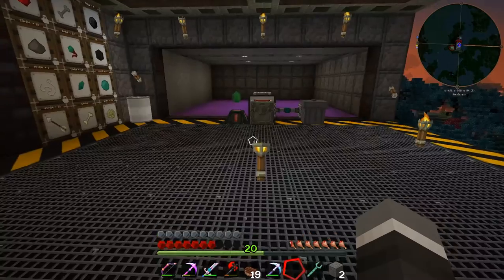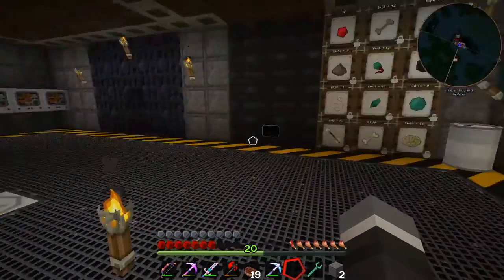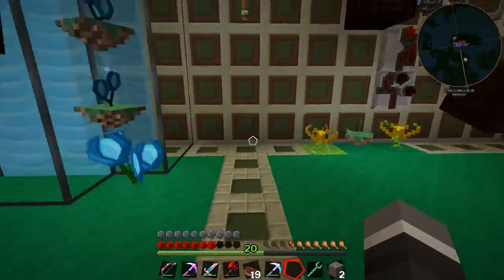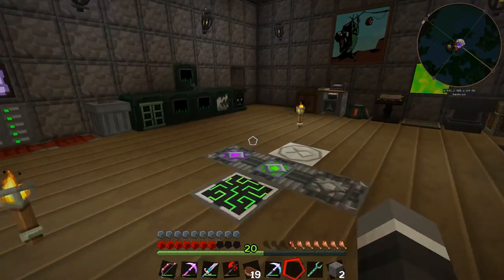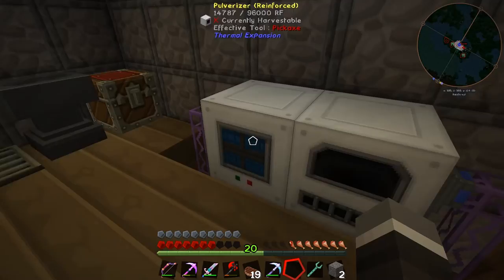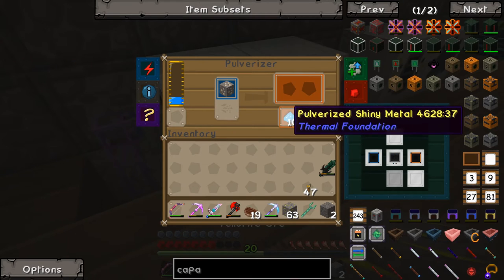Turning off the mob farm stops the cats — that is fan-freaking-tastic. I was so sick of those cats, they were driving me absolutely batty. Also I notice something shouldn't be smelting eulorium — it's turning it into uranium, which I don't want, so I'm going to get rid of that out of there.